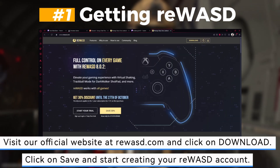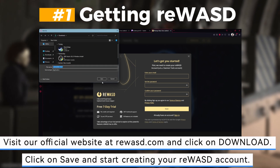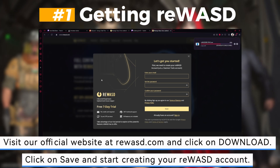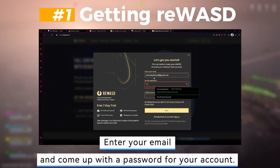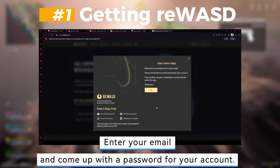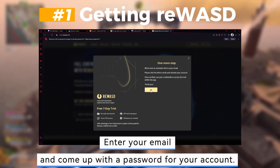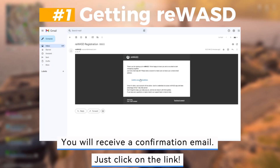First, getting Rewazed. Visit our official website at reewazed.com and click on Download. Click on Save and start creating your Rewazed account. Enter your email and come up with a password for your account. You will receive a confirmation email — just click on the link.